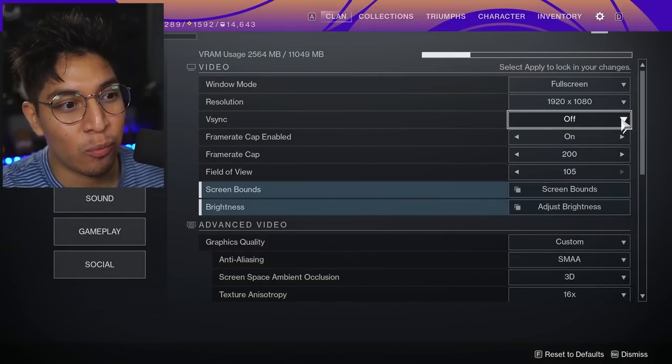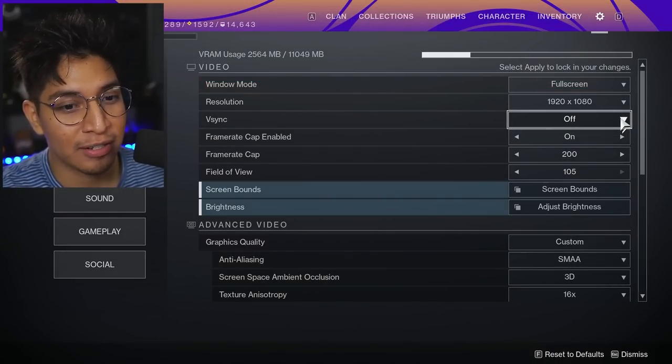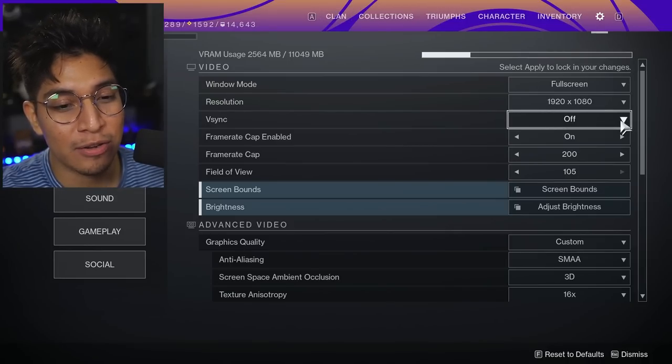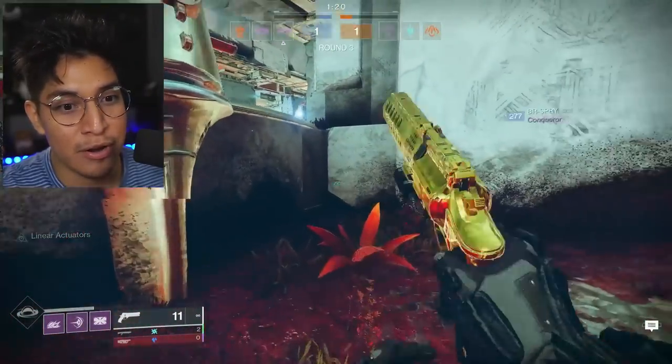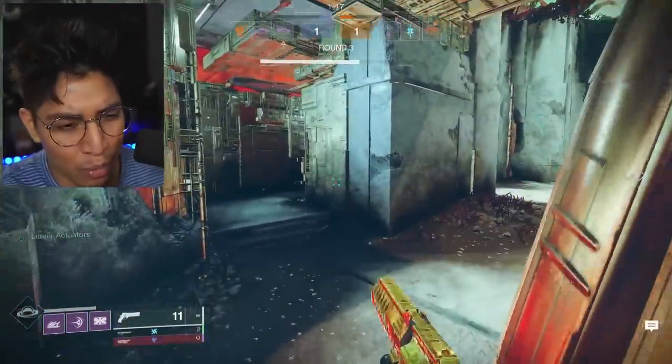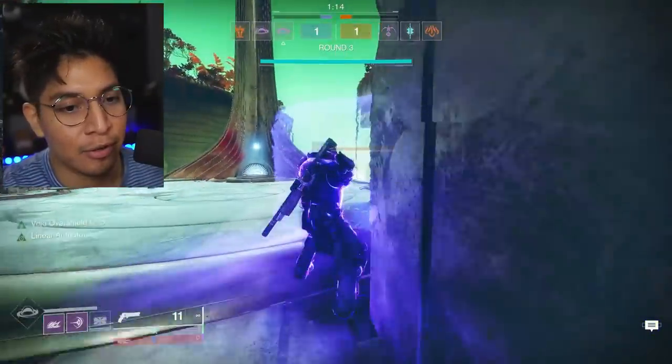Moving to video settings: always run Full Screen. Borderless window is acceptable but full screen gives you the most FPS possible and helps avoid screen tears. For resolution, I play 1080p — don't worry if you don't have a 4K monitor. Extra resolution makes the game look prettier and gives a small advantage in visual clarity, but 1080p is still the way to go, especially to maximize FPS if you haven't upgraded to a high-end GPU.